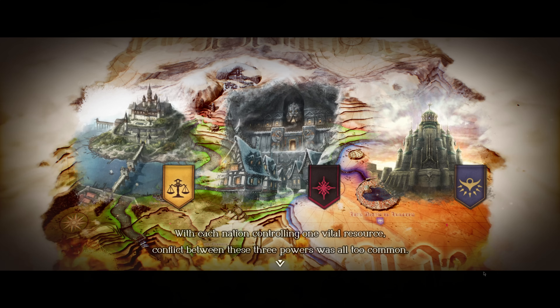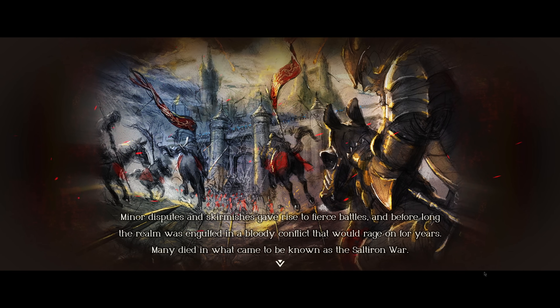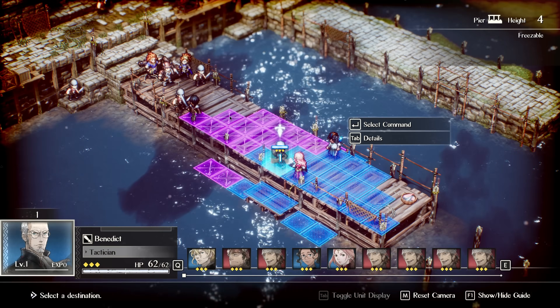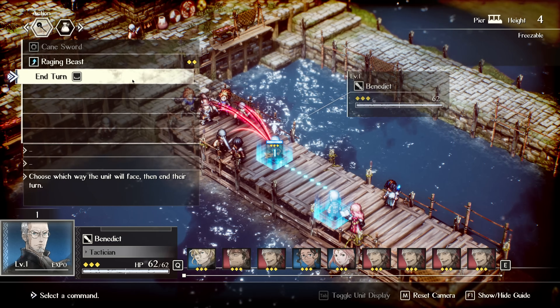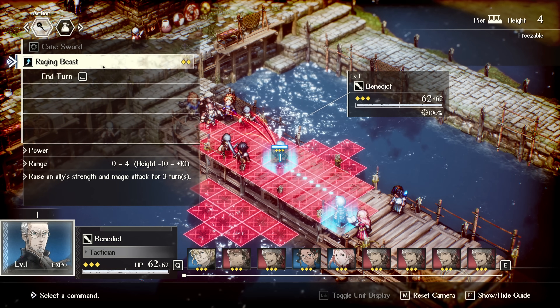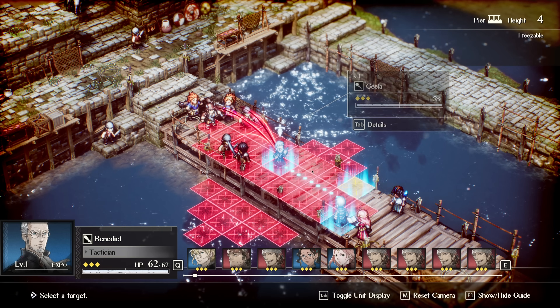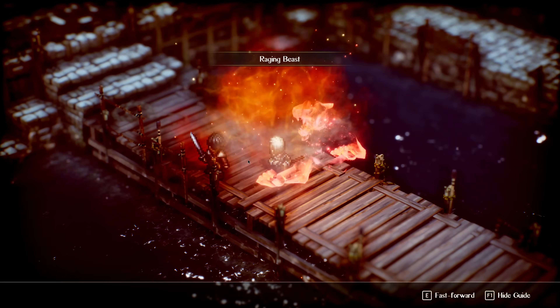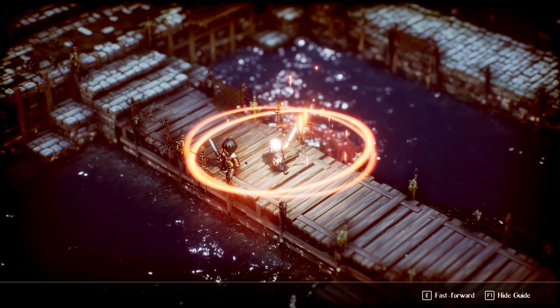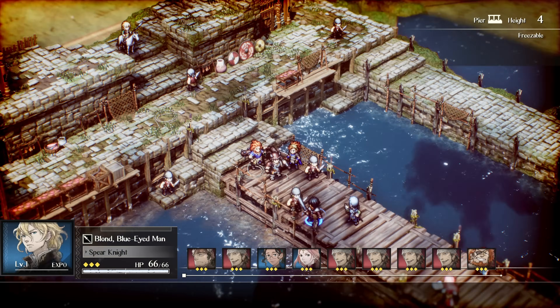Let's actually dive into this. Triangle Strategy has a pretty unique style — the HD 2D graphics, I believe it's called, that we see on display here — and no surprise, as this is from the same people that worked on Bravely Default as well as Octopath Traveler, which have a very similar graphical style. Broadly speaking, Triangle Strategy is a TRPG that meets a narrative game, with a lot of tactical combat — however it's not really the focus most of the time.